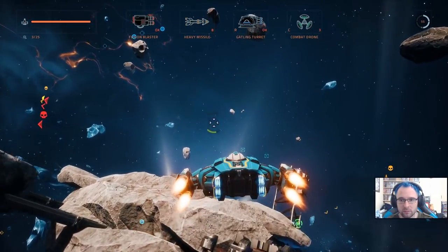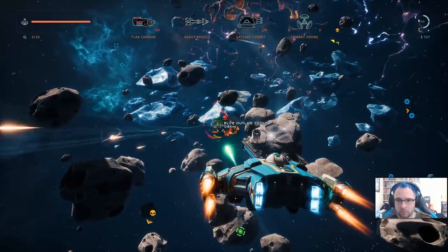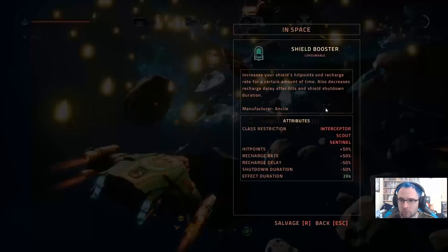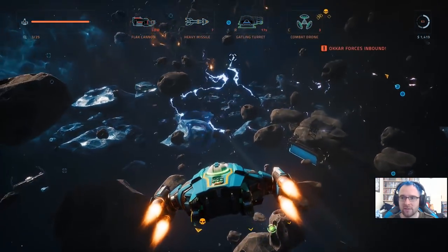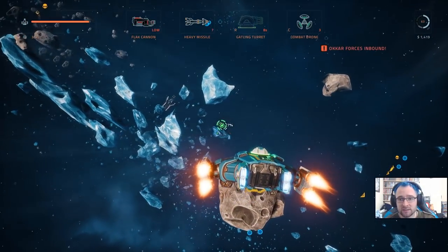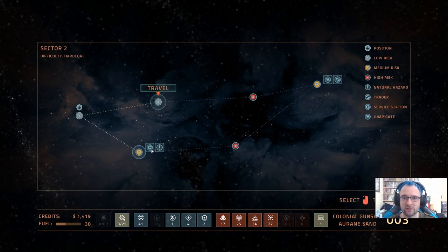We have pulled someone — got to be cautious about energy because we don't regen. One down. Shield booster consumable — can't use it, class restriction. Ocar forces are inbound — shame, because there was a freighter wreck here I didn't get to. Unfortunately Ocar forces — there was lots of pain. I should have used my damage mitigation. There's a service station here — service stations will repair you for money, which is great for us because when we get damaged we need to repair.